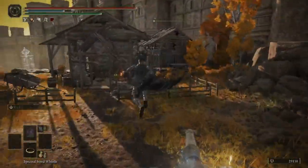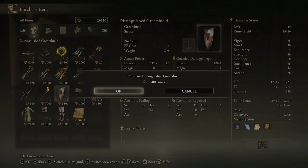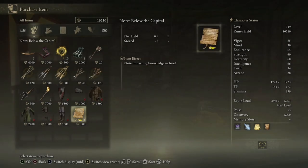Now that you're at the Merchant Shack, walk over to the Merchant and purchase one item. This is to make sure the boss spawns in, as sometimes he won't unless you've purchased an item from this NPC before. Now, if you're only going to take one item from this NPC, make sure it is the Sentry's Torch, as it has a very unique ability.